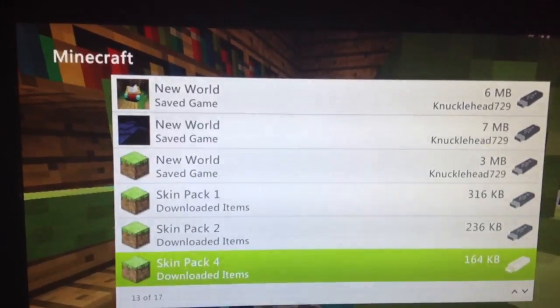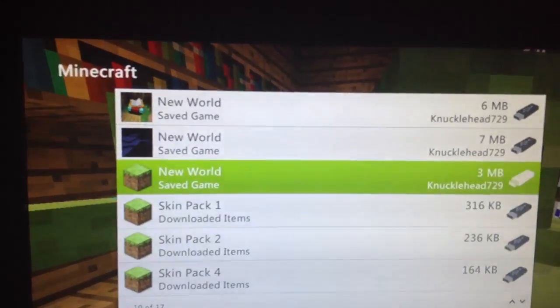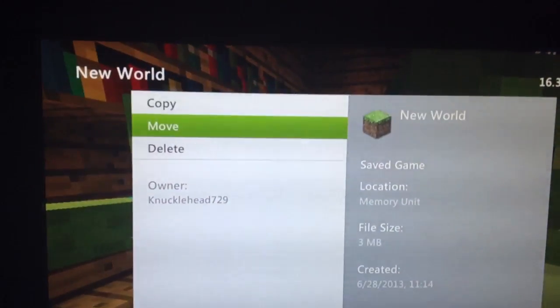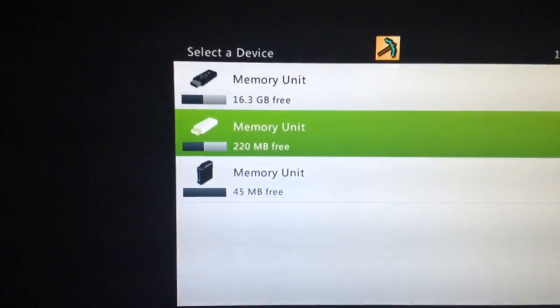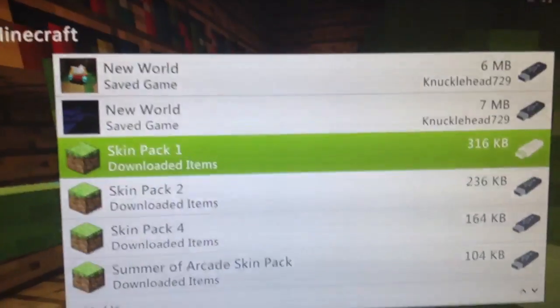You find the world that you created — this is it. You find that, and then you move that to your thumb drive. This is moved.